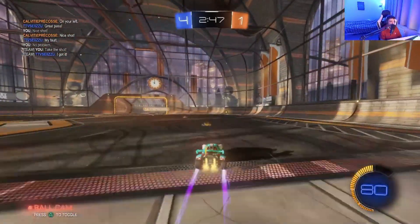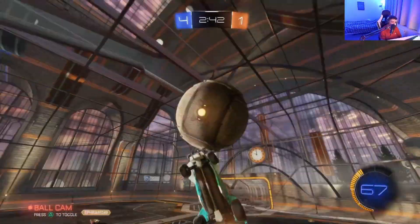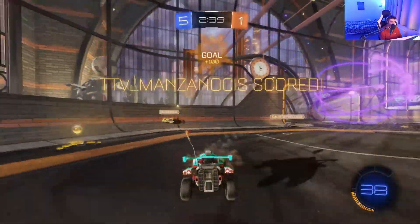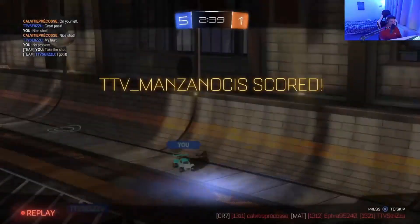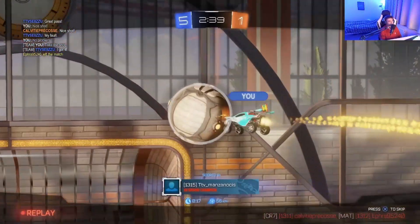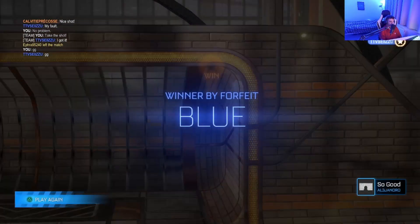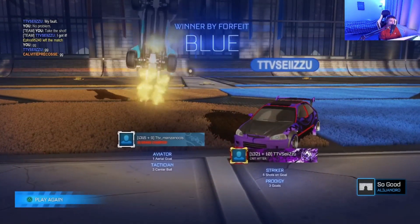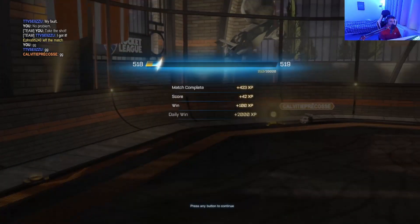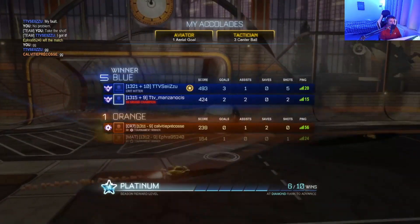If you guys want to see an example of how to improve in Rocket League, especially how to position and play well in twos, this game's been a perfect example of it. Brilliant rotations from me and teammate. There's another goal - 5-1. We are literally destroying these kids and they have forfeited. That's game number one - another plus 9 MMR. Now 13-24, and we stay in Champion 3 Division 1. Let's move on to game number two.